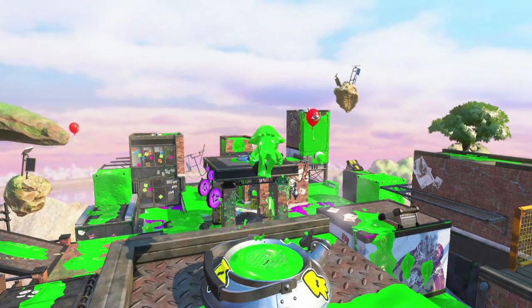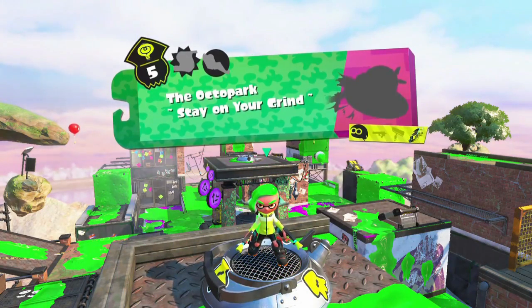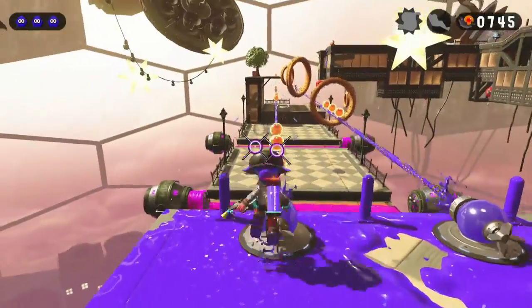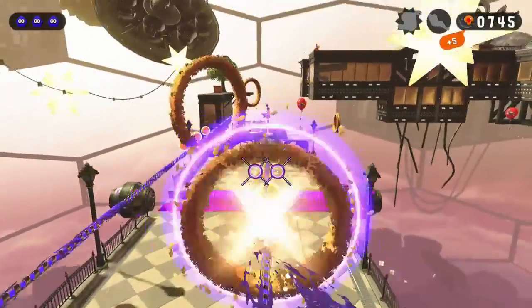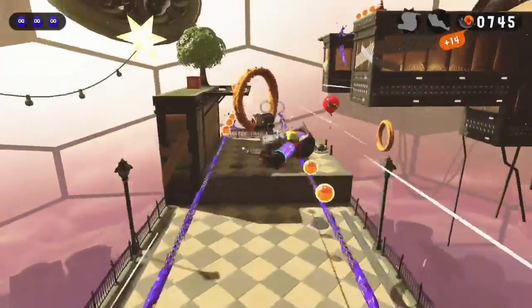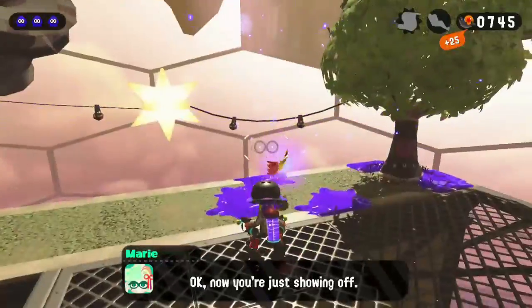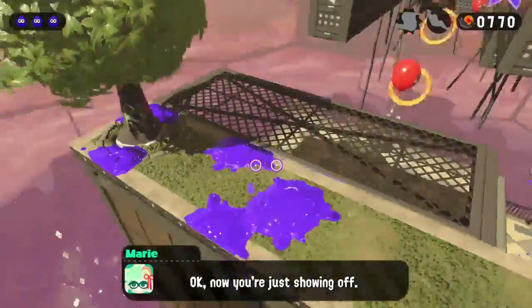Next up, we have the Octopark Stage 5, where we get the dualies. We do get a ticket here. If you see these two rails, you'll just want to follow them, and as long as you're jumping at the right moment, you'll get the experience ticket very easily.